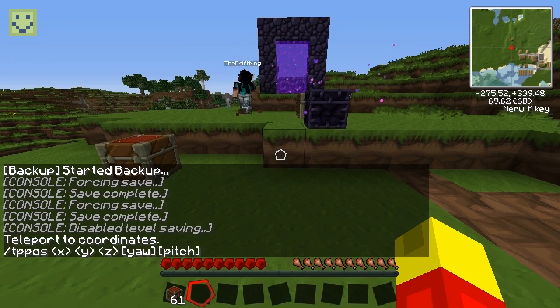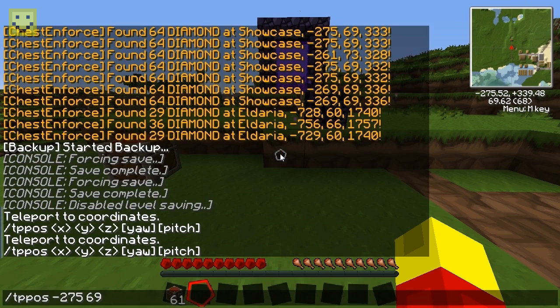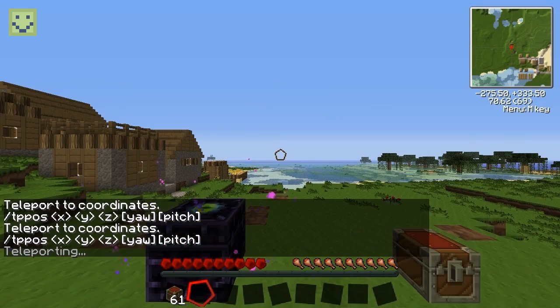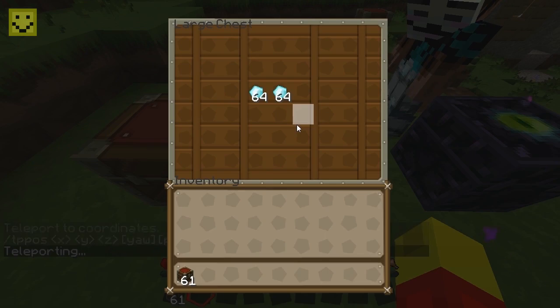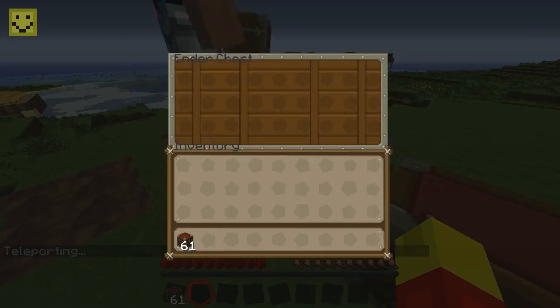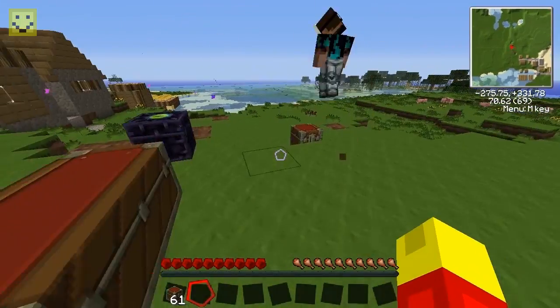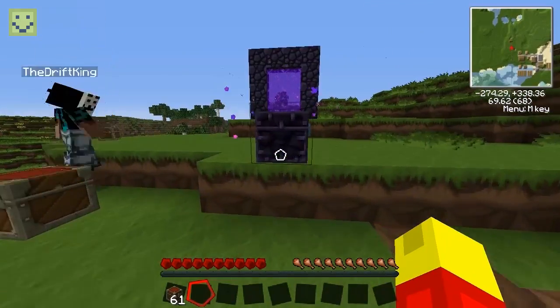The backup plugin just started its scheduled backup — as long as you see that, you know it's working. The z coordinate is 333, so I teleported and this chest has 64 diamonds. Note that ChestInForce doesn't check ender chests, so that's something you should consider.